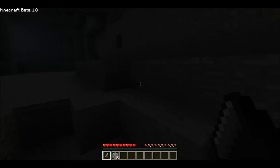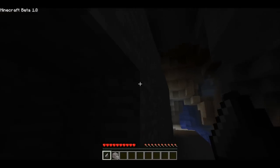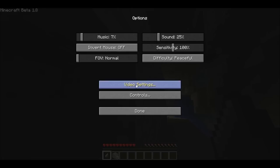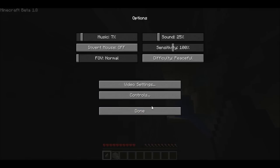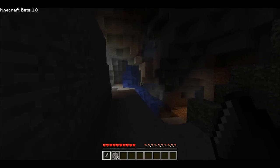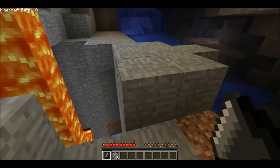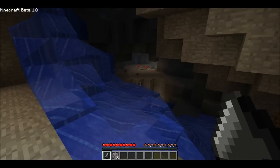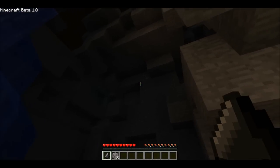Look at all this — I found gold. There's iron everywhere. Hopefully you can see. I think I do have the brightness all the way up. That's another thing I like, especially for let's plays — when you don't throw a torch down every few seconds it's really hard to see in these caves, but look at all that gold up there.